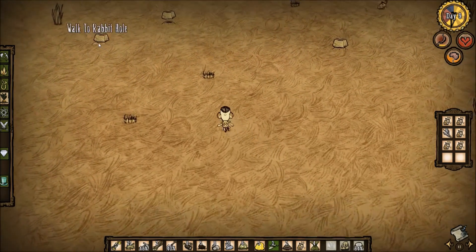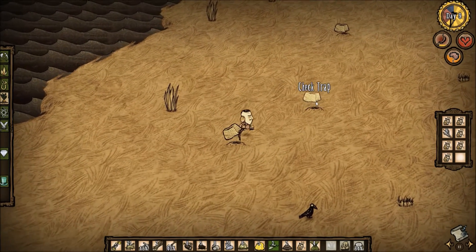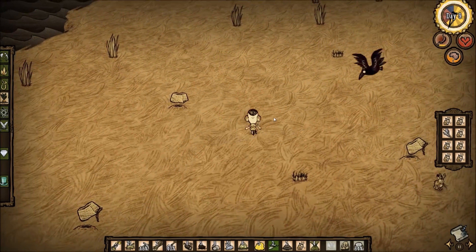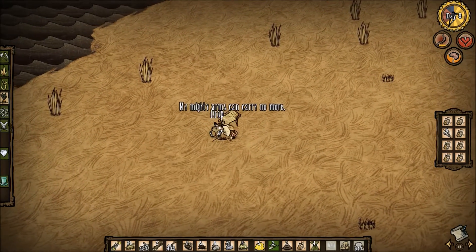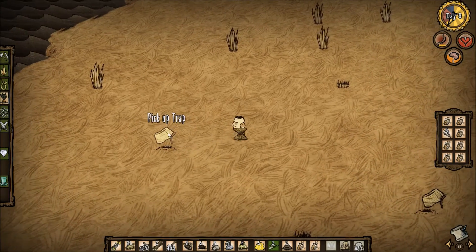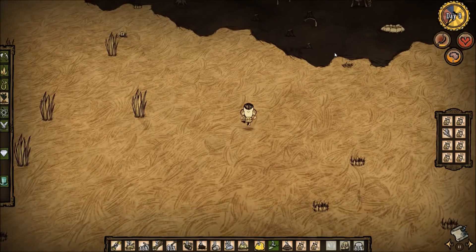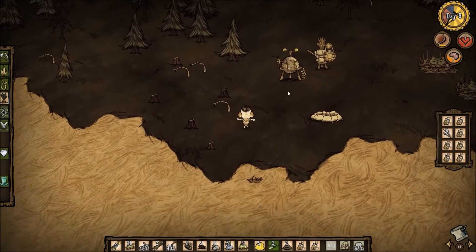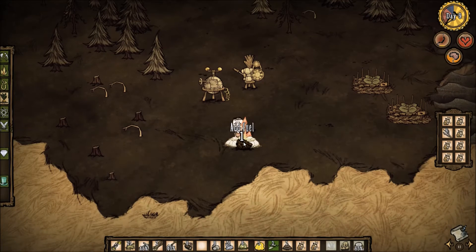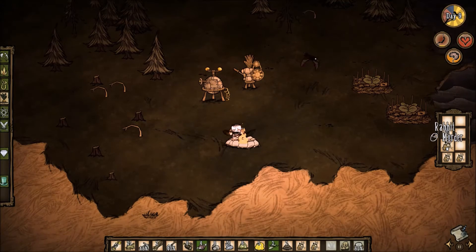We're going to circle around and check our bunny traps. There we go — lots of bunnies! That is what I like to see. I'm running out of space for bunnies. Let's drop the papyrus — we don't need that right now. Oh, what is that noise? Does that mean I'm going to get attacked? I think that's the boars. Oh no, that's bad! But this guy's a strong man — if we can get him fed, we'll have a better chance of defending ourselves.